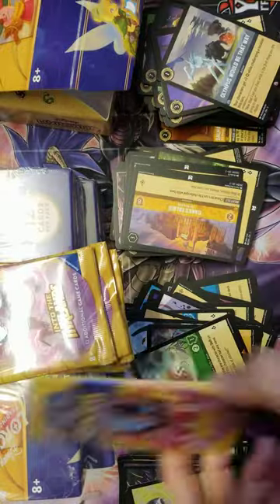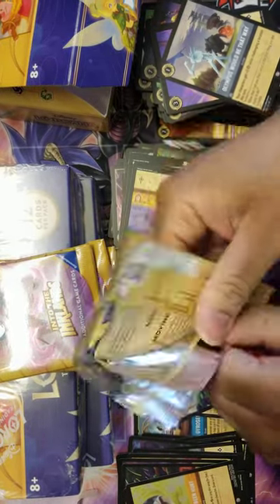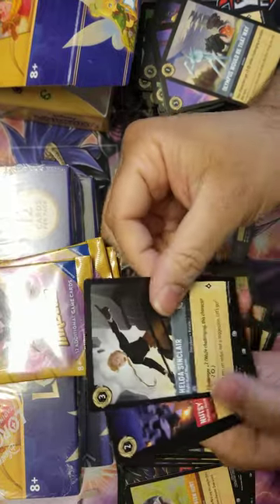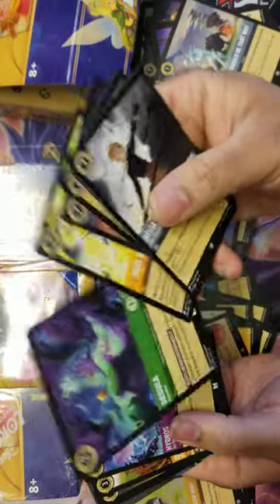I did need that Ursula too, so that finishes that off. Continuing on: Helga, Nutsy, Skippy, Iago, King Louie, that same draw card, another Ursula - the hand-ripping one - Hydros, Queen of Hearts...